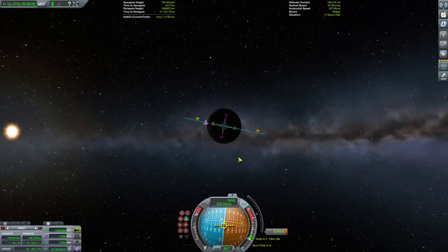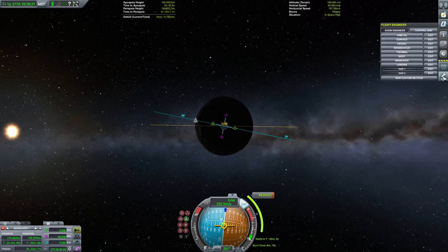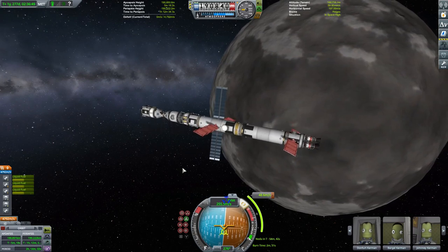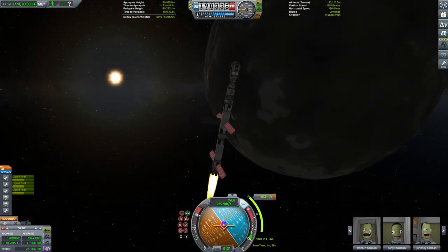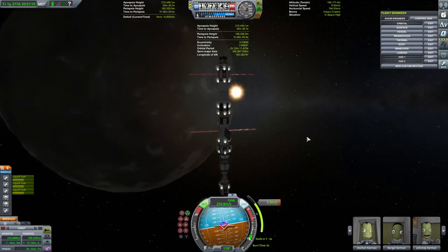Next up, I want to perform a plane change to reduce our orbital inclination as much as possible. It's not necessary for this mission, but it will help when it comes time to plan our journey back to Kerbin, and we're travelling pretty slowly so it's going to be fairly cheap on fuel. Without any easy frames of reference close to Dres, I just have to eyeball this. It takes a few orbits and a few little manoeuvres, but eventually we get into an orbit I'm happy with and can proceed to the next stage of the mission.